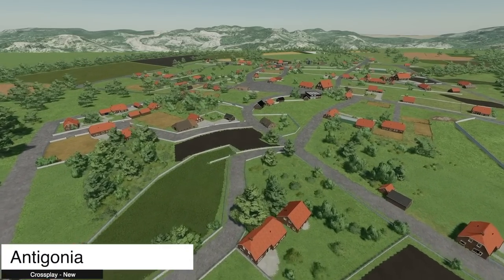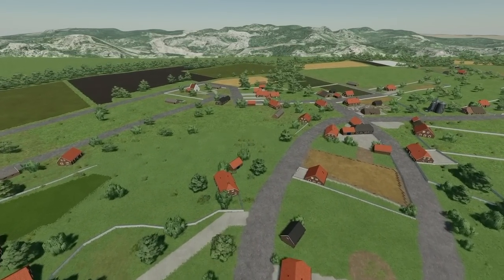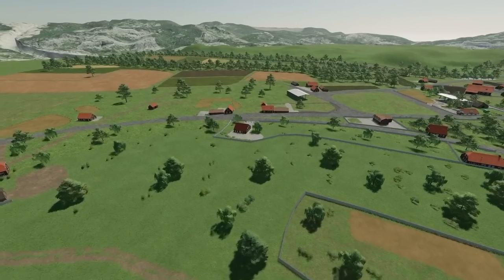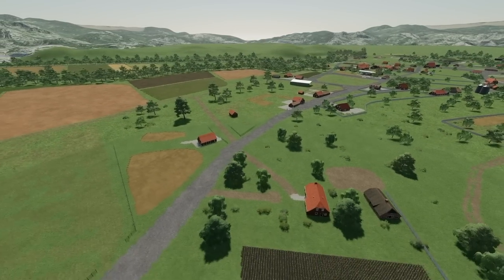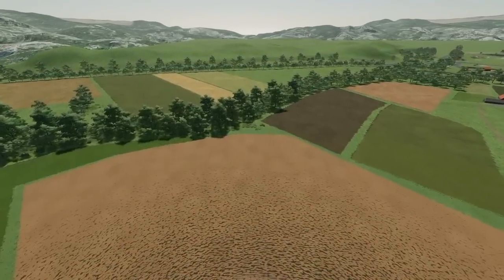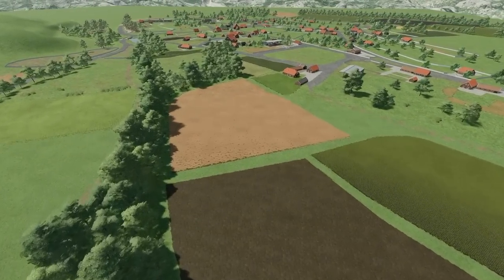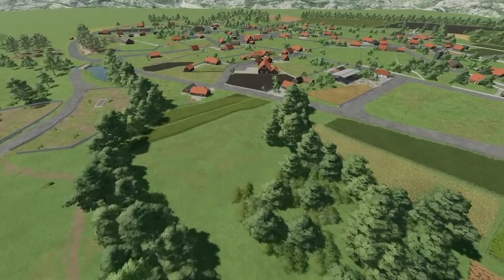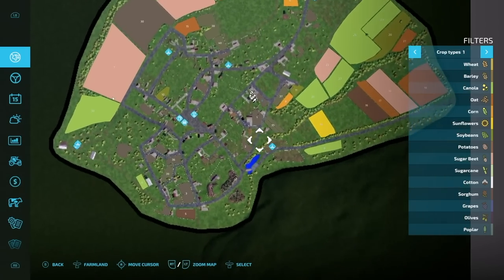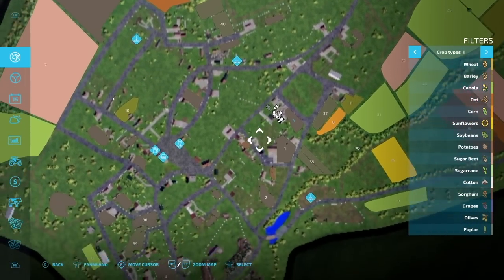Starting off today with new ones for all platforms, we have Antagonia — a northern Greece style map. You've got 40 fields of all sizes, eight grass fields, and some small fields you can buy from other farmlands. There are six sell stations total with everything you need, 20 collectibles, a water source, removable fencing, gates, an animal dealer, precision farming compatibility, and one ownable silo. Fields smaller than field number four do not have AI worker support.